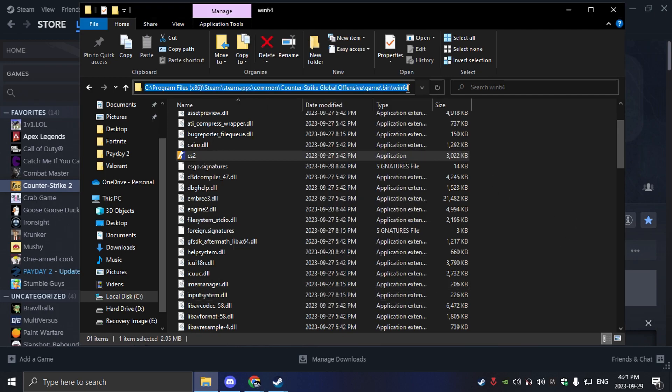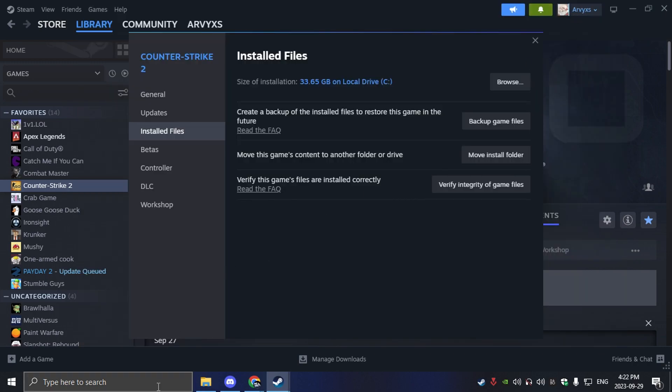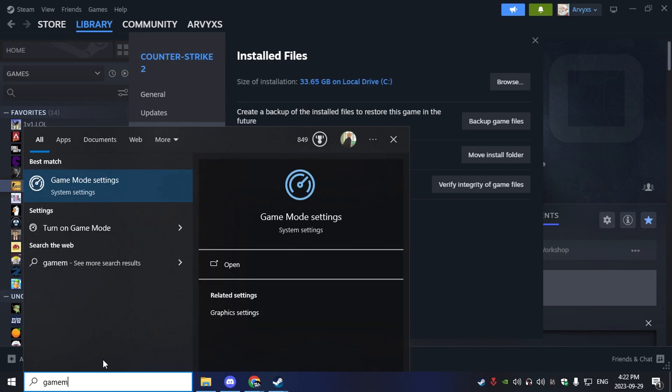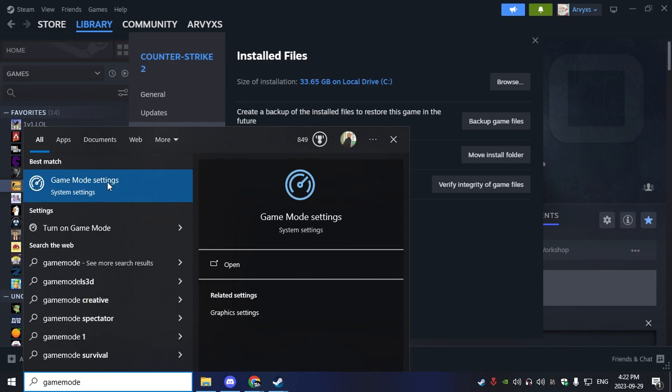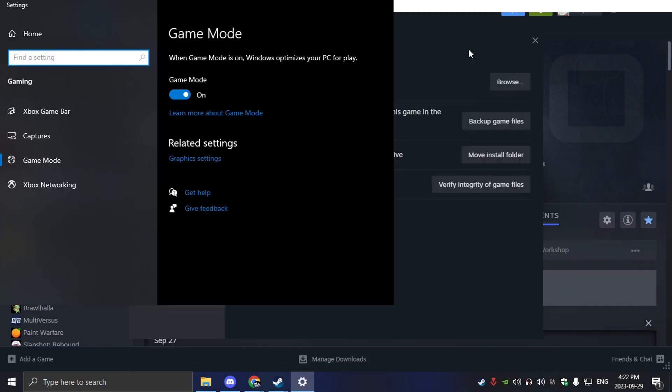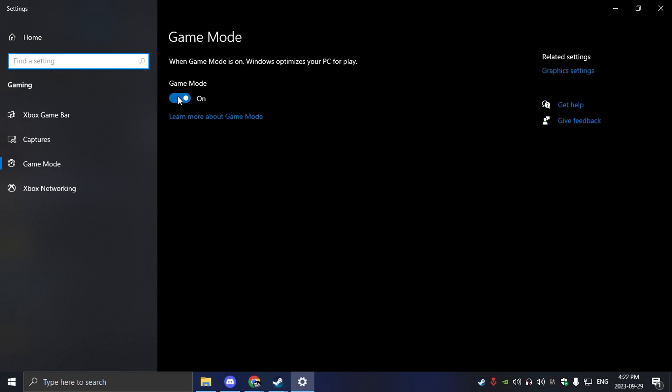For the next step, you're going to want to copy the path at the top here — you can Ctrl+A, Ctrl+C just like I'm doing right here. Then go to the search bar and search up Game Mode Settings. Click on it and make sure to turn on Game Mode, then go to Related Settings and go into Graphics Settings.